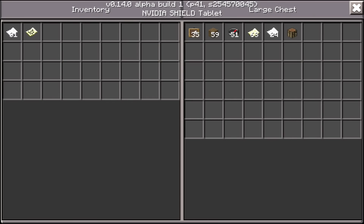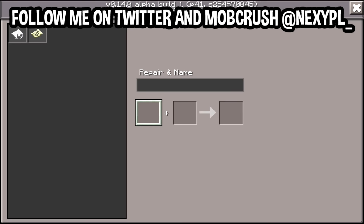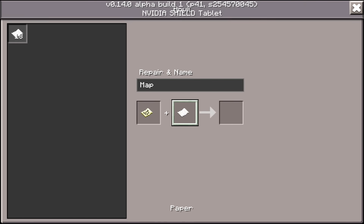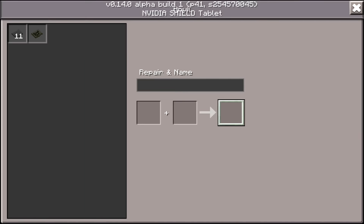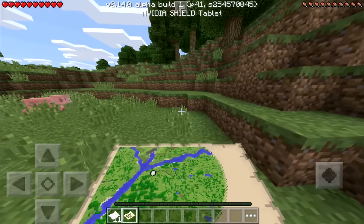We're going to go to our anvil, but first we're going to grab a bunch of paper. Now that we have the paper, we go to the anvil, put the map in the first slot, and in the second slot we put eight pieces of paper. What you get out in the other slot is a bigger map. As you can see, the map size has increased — before all we could see was the fork in the river, but now we can actually see some stuff to the bottom right.